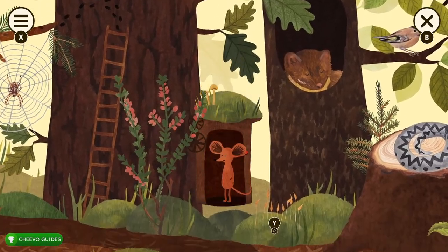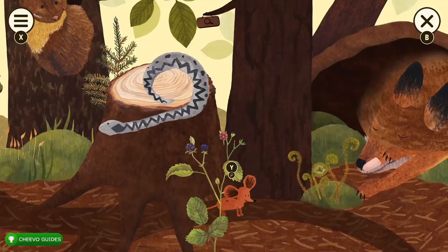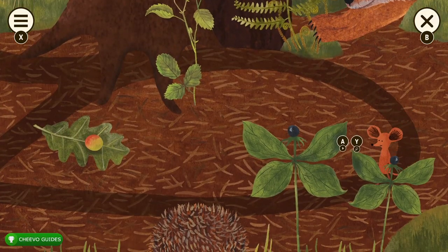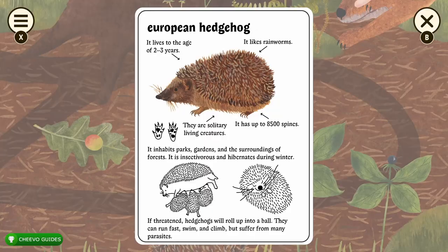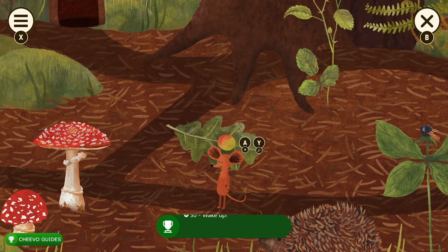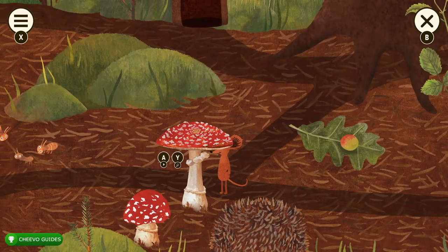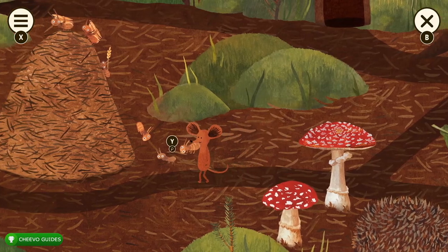Spam the A button while going up and down the elevator to interact with anything along the way. Make sure you interact with the snake, the bush, the plant right before the fox, and then the fox. Follow the path, interact with the plant, and press A and Y on the hedgehog to unlock the Wake Up achievement, worth 50 Gamerscore, for waking up all the sleeping forest animals. Then interact with what I believe is the oak apple and both mushrooms.